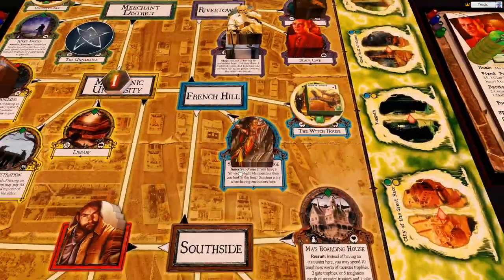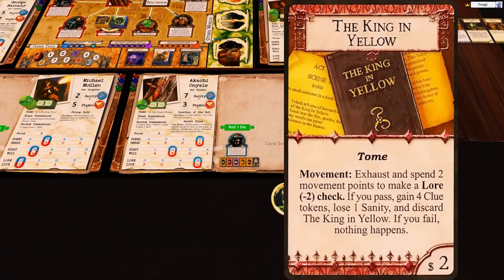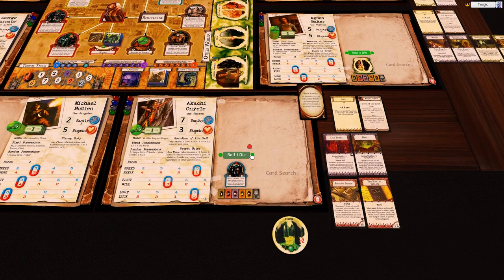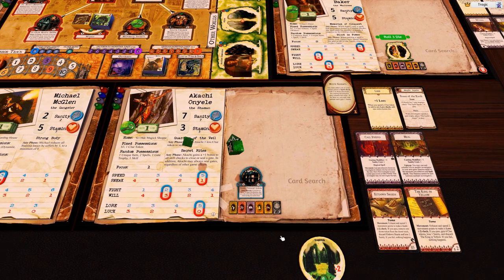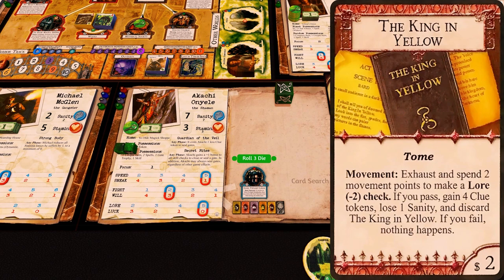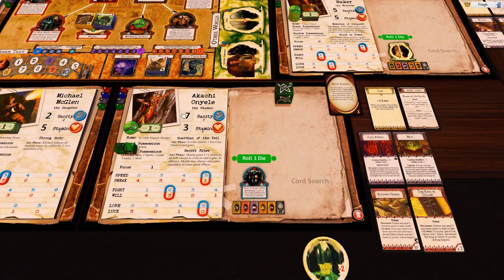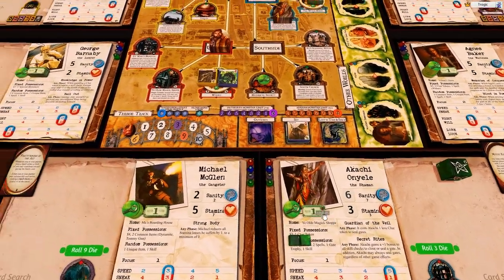I really want her to close some gates. She's got the Yellow Sign — that's movement two, and she has movement of five. Lore minus two gives her three dice. Daisy's been rolling terribly, so maybe she can do a little better. Nice! If you pass, gain four clue tokens and lose one sanity — so loss of one sanity but four clue tokens. One, two, three, four — she now has five clues, which is plenty to close a gate.